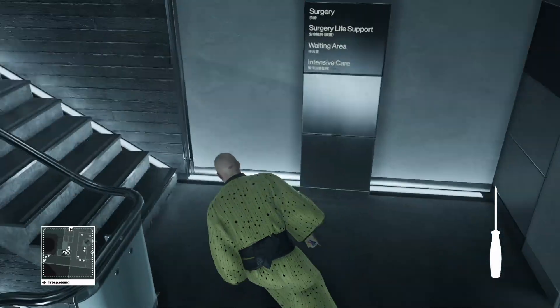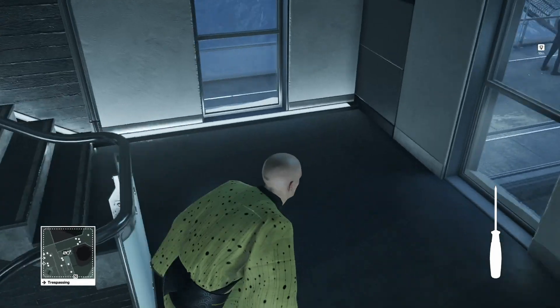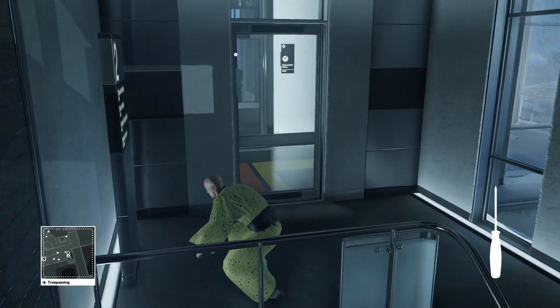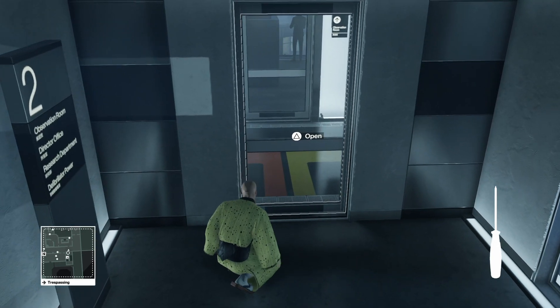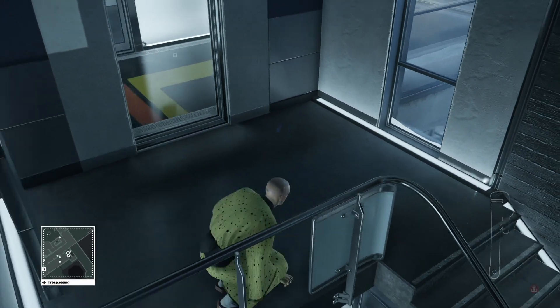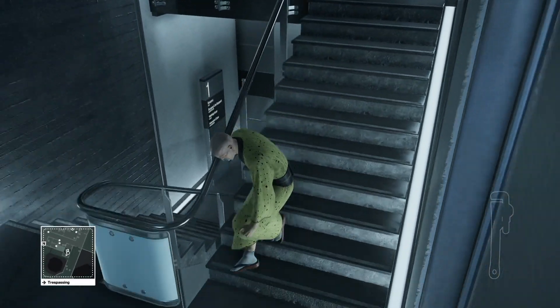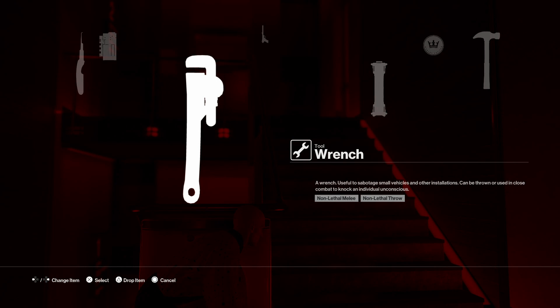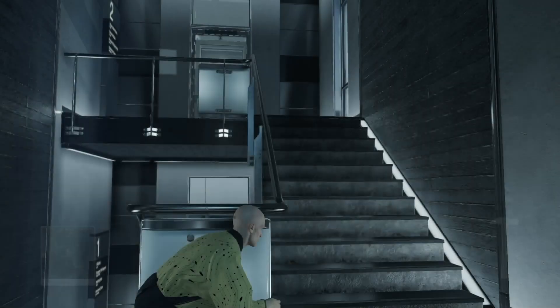I find that to do this, the best disguise is the bodyguard. You can do pretty much any disguise you want, but this gets you pretty much everywhere you need to go without any problems. So just get the bodyguard's attention here — we're right outside the first room.